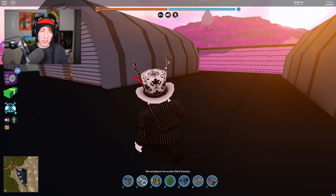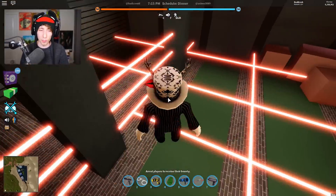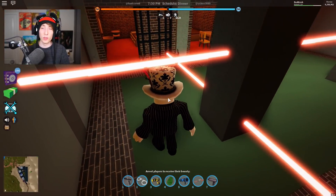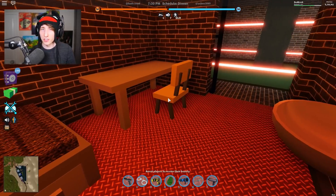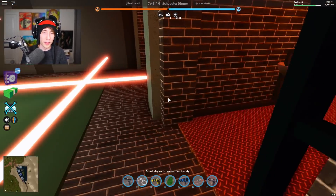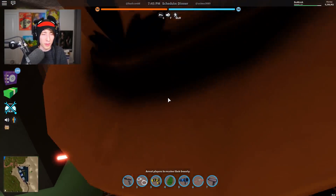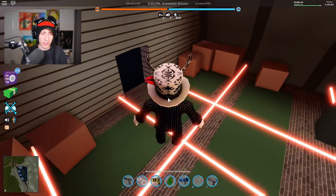This is the Area 51 high containment prison. If you have a bounty over 5,000 dollars this is where you'll end up when arrested — in one of these cells. I've looked at all the cells and there's no secret alien stuff in here, it's basically just a copy-paste of a normal jailbreak cell. It is a bit harder to escape though because of the lasers, and there will be police here too.